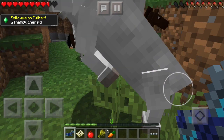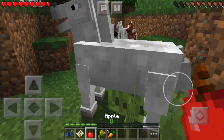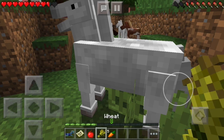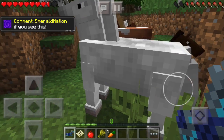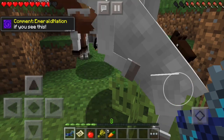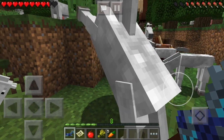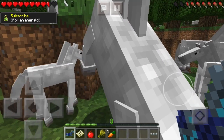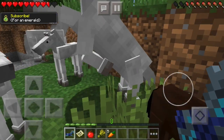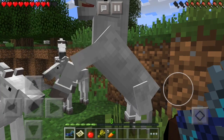Whoa, what's up with him? What's up with you buddy? Yeah, that didn't work out, did it? Wheat? Nope. Diamond horse armor? And he's just doing the nae nae. Let's leave him alone — he needs some free time I guess.